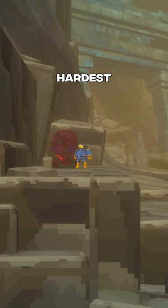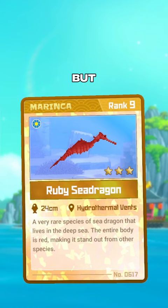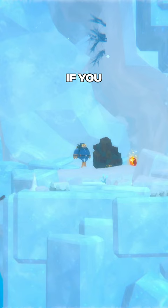The Ruby Seahorse is one of the hardest animals to find in Dave the Diver, but I have a method that makes finding one a lot easier. If you didn't know, Ruby Seahorses have a small chance of spawning each time you mine a Ruby deposit.